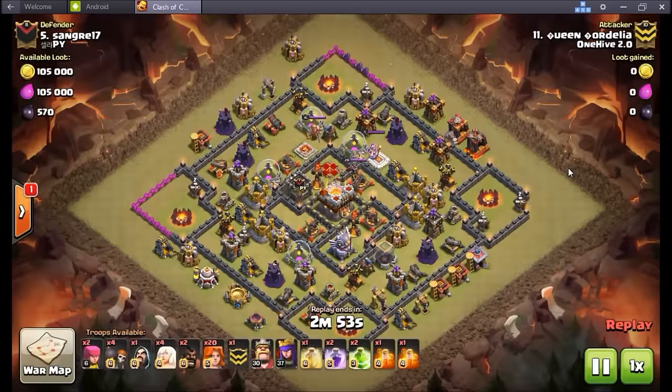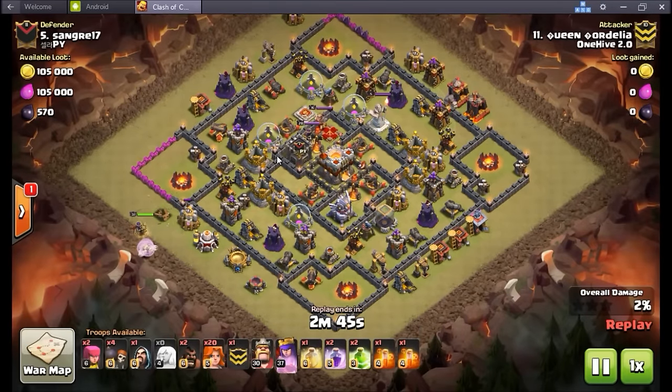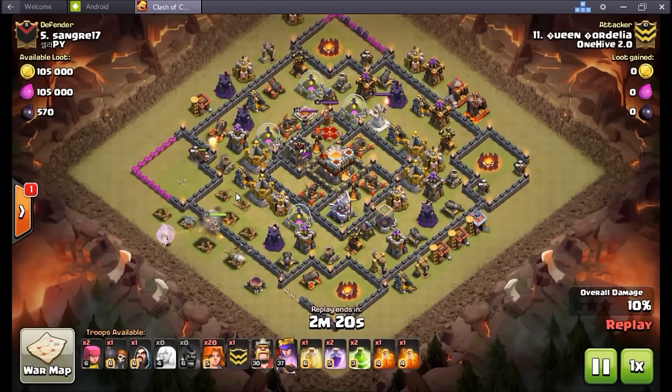Next up, the lovely one and only QC — Queen Cordelia — going in again, TH10 versus TH11. This one had more TH10 defenses in there: cannons done, air defense done, infernos, eagle tower, level five grand warden, so nothing to scoff at. Very typical TH10 style box base — we see this a lot. There are a lot of ways to hit this, but it's a little trickier when you've got an eagle cannon in play — you've got to be a little more creative.